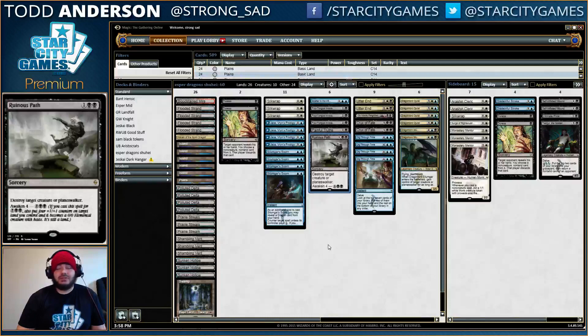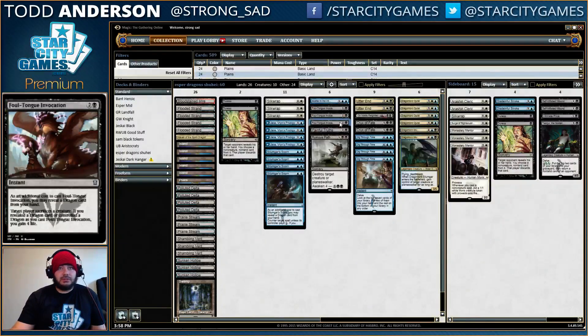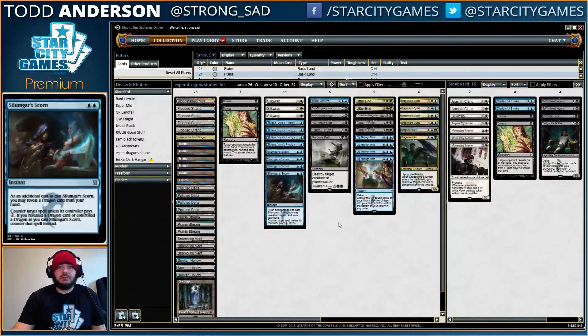It also sticks around so your opponent can use Dromoka's Command to get their guy back, which could also be bad. But generally speaking, you just need something to help buy you time, and even if they get their guy back, if you were able to keep it out of play for a few turns, it did its job. The rest of the deck — we have Foul-Tongue Invocation, both as a means of gaining life as well as killing creatures. It's not great against Hangarback Walker, but there aren't a lot of things that are great against Hangarback Walker, to be completely honest.